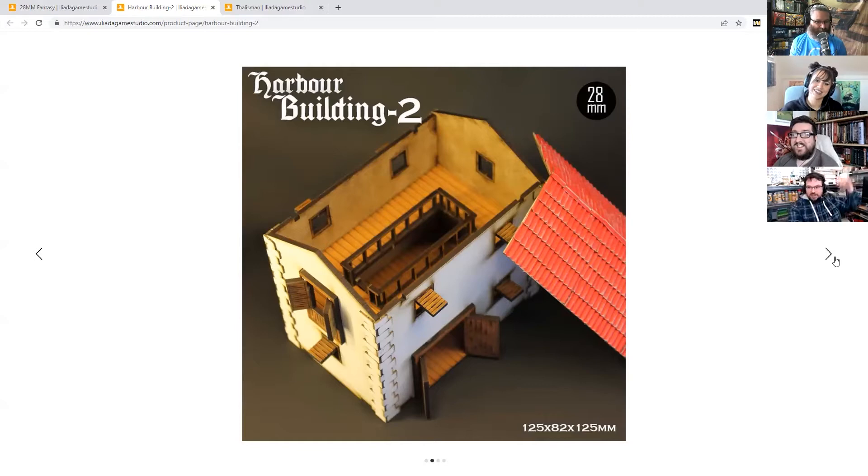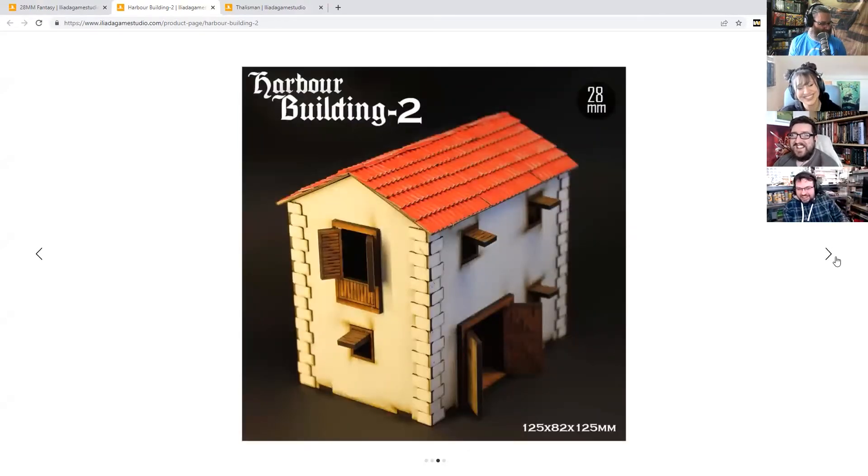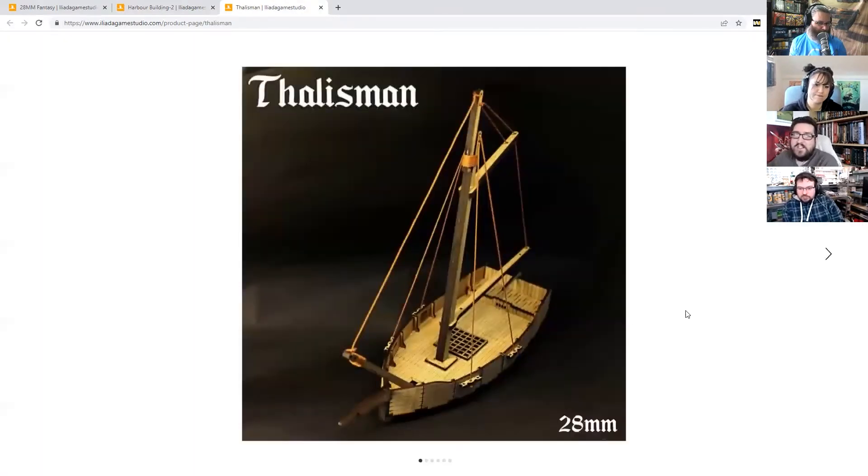Some of the more recent stuff includes the harbor setting, which was done for people playing Blood and Plunder and similar games. They had a proper nice harbor set, a lighthouse, and all sorts of different things, which was nice.